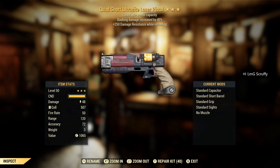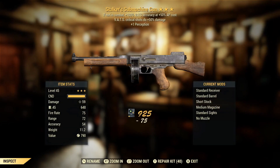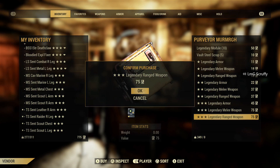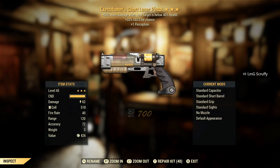Quad laser pistol — I feel like I saw the same exact roll at a camp I visited earlier. It's in between decent and not good. I just want to script it. I'm not a big fan of bash on anything, and 250 damage resist while reloading — yeah, I'm probably just going to script this. Not good. Stalker's short gamma gun — I know Stalker's is actually a more popular one, but I'm not liking some of these other combos we're getting.